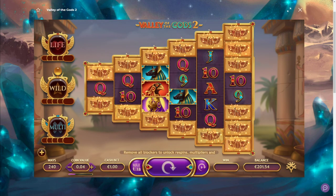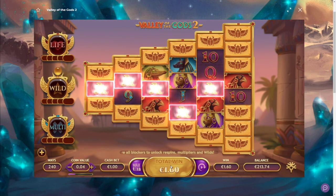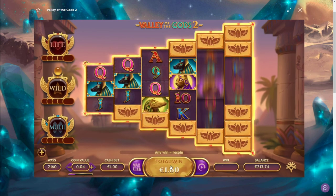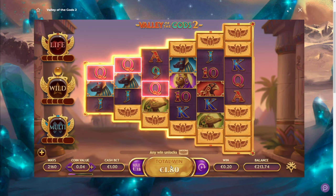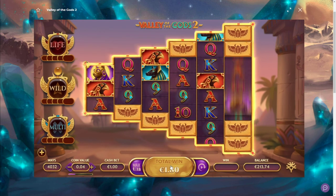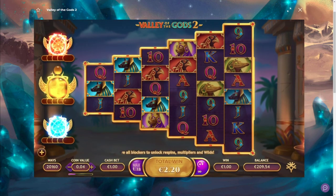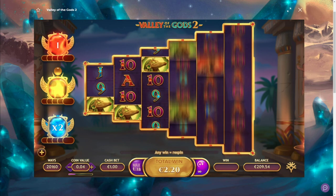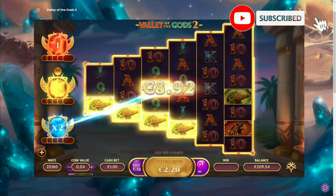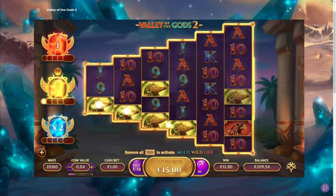Maybe back-to-back here. Queens, not bad — I need like two more hits. Oh, I didn't do it. Okay guys, second bonus on Value of the Gods 2 still on a 1 euro bet, down to 209 here. Okay, greens — oh, that was almost all the way. 2x multiplier, not bad. That's a 15 euro hit in total.